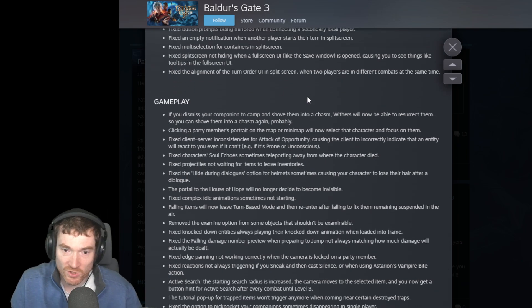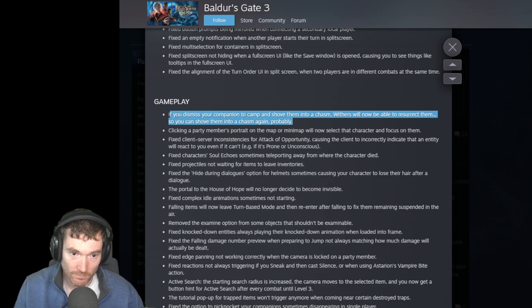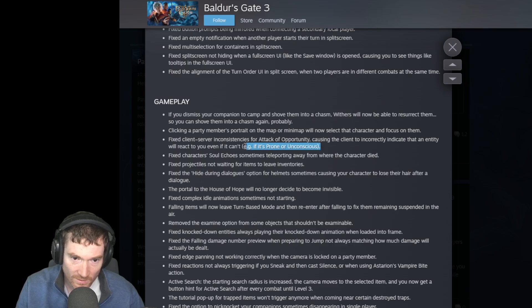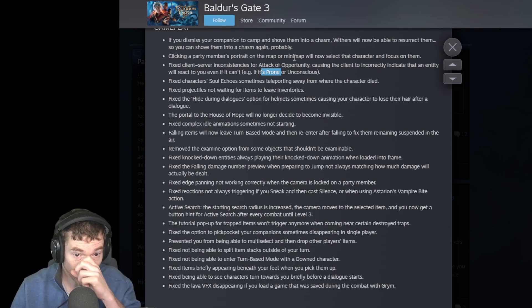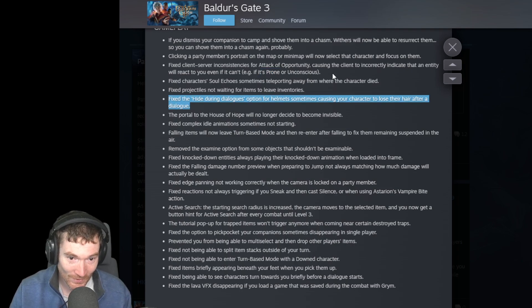Gameplay: if you dismiss your companion to camp and shove them into a chasm, Withers will now be able to resurrect them - so you can shove them into a chasm again probably. Looking at a party member's portrait on the map or minimap will now select that character and focus on them. Fixed the client-server inconsistency for attack of opportunity causing the client to incorrectly indicate that an entity will react even if it can't - that was an annoying bug. Fixed the 'hide during dialogues' option for helmets causing your character to lose their hair after a dialogue.